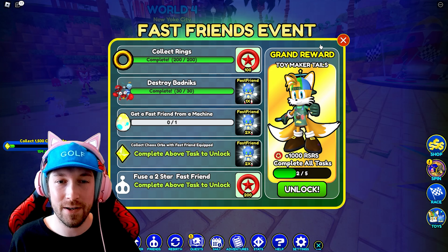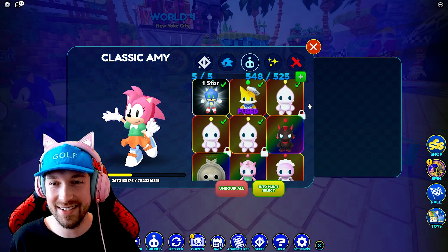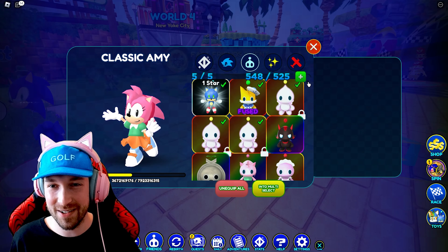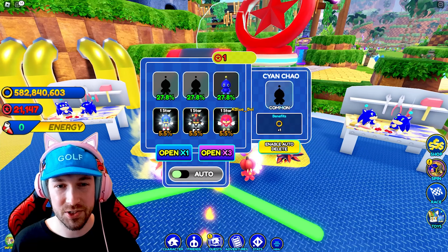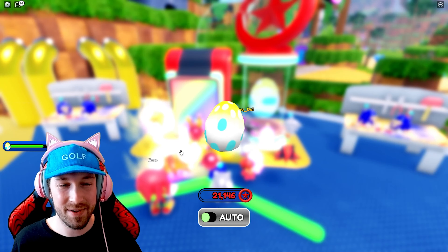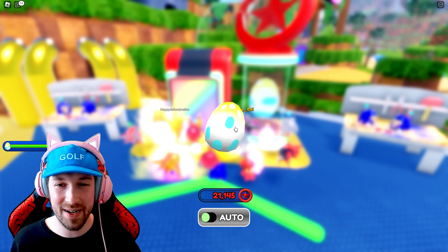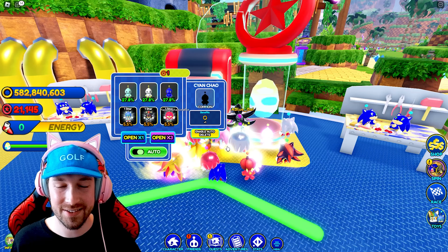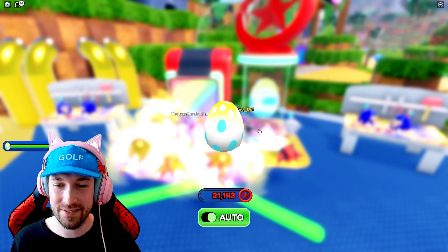The next task is to get a Fast Friend from a machine, so we're going to have to go ahead and do that. I have too many Chow so I'll have to get rid of some first. Okay, I think we cleared out enough space. Let's go check out the vending machine. How many can I open? A cyan Chow? I don't want the Chow, I want the buddies. Can I set it to auto? Yeah, let's just do that. Does it take my red star rings or does it take regular rings?